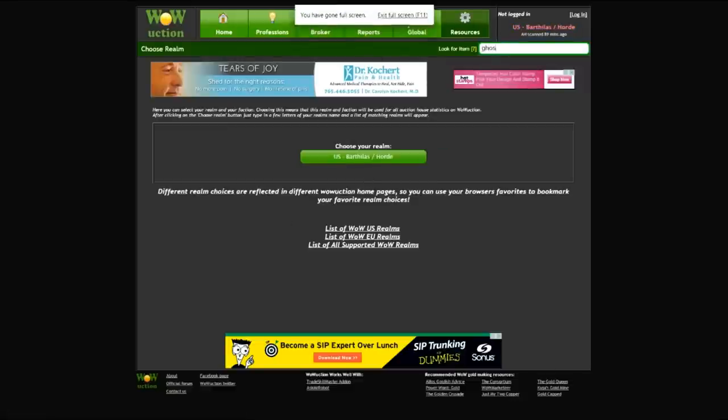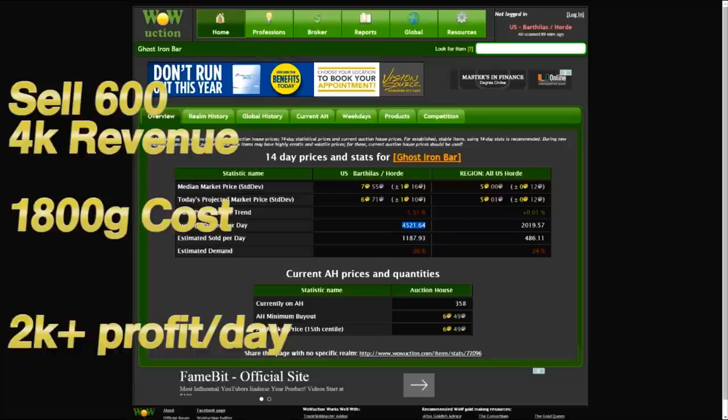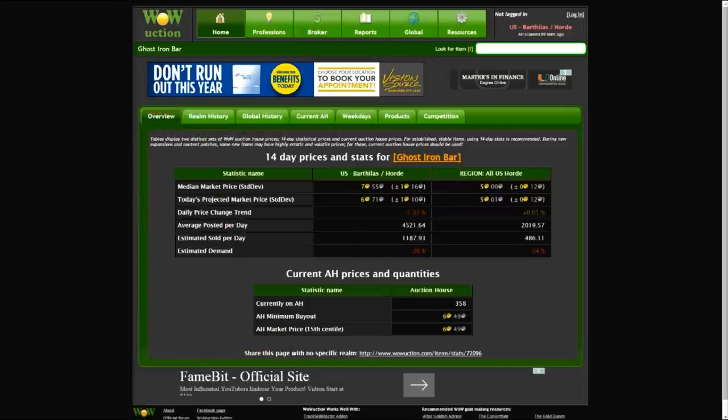You can expect to sell about a third of the estimated sold per day if you repost once or twice. Just consider how much work you're willing to put into the auction house — the more you repost, the more you drop the price. You can sell half or two-thirds of the estimated sold per day if you stay on top of it, but everyone else will want to sell there too and you'll drive the price down.